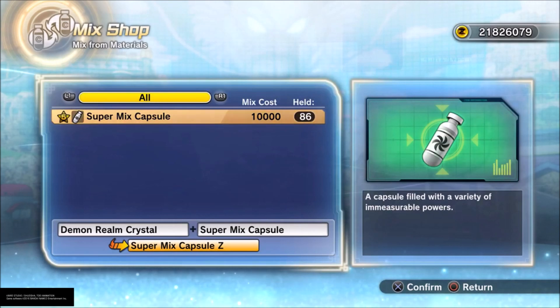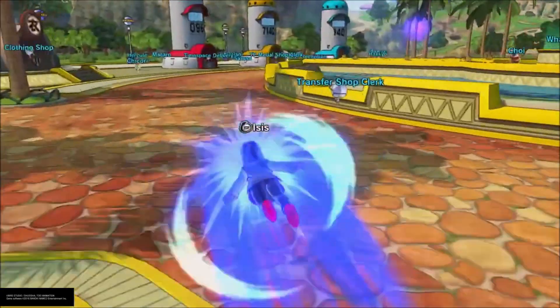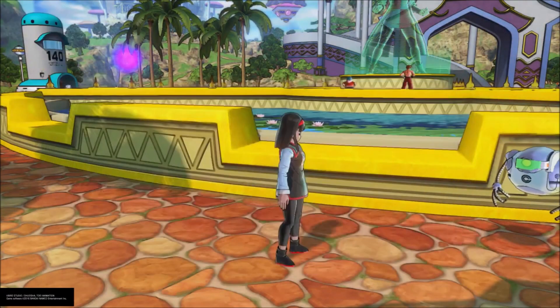Now, Demon Realm Crystals — the best way to get those is by buying gifts in the shop. 500 TP Medals will get you 10 Demon Realm Crystals if you take it to the vendor.